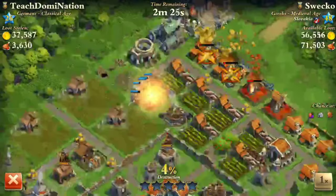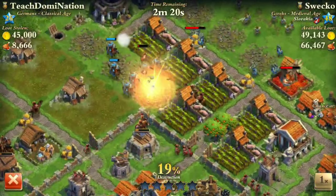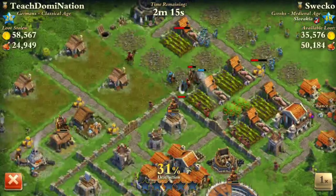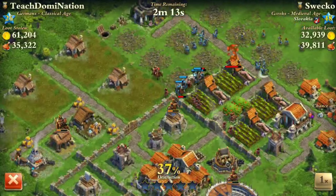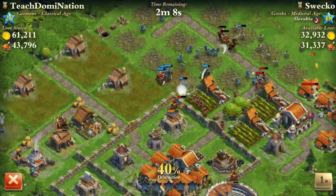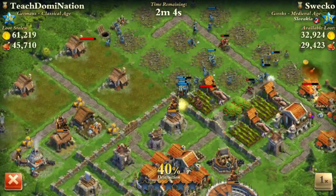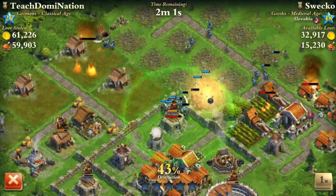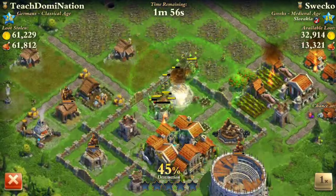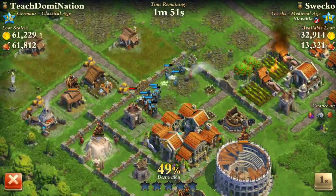I sent my Vandals up here to destroy all the resource buildings real quick. After they break the wall, I think I rallied them towards the Blitz Tower. I healed them up, and yeah I rallied them towards the Blitz Tower. You definitely have to swarm the Blitz Tower as soon as possible.